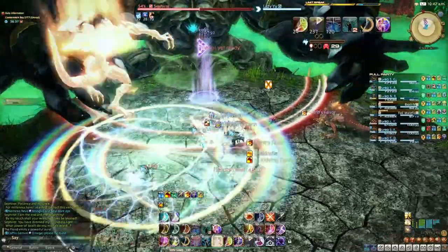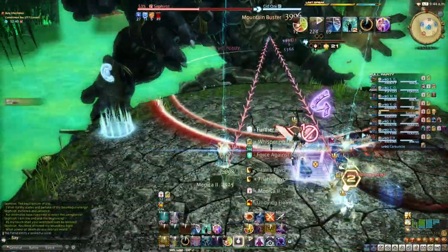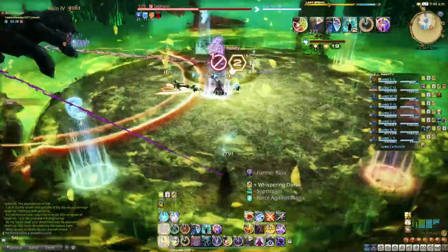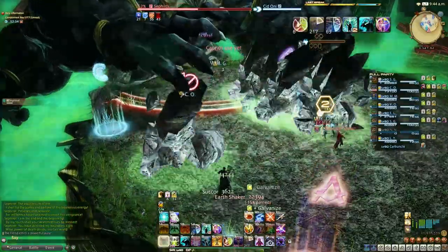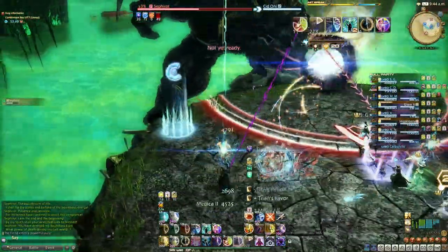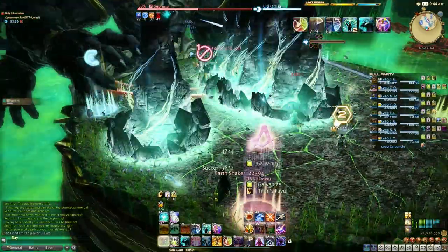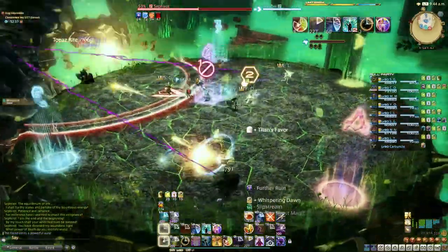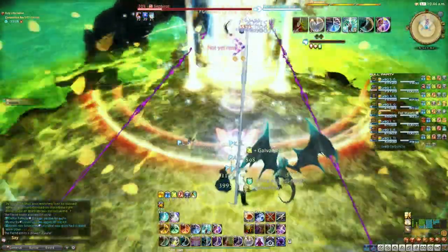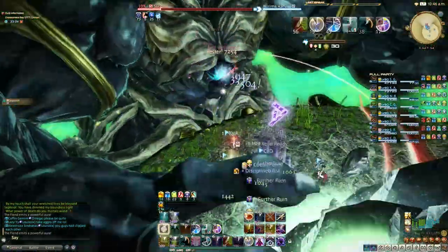Earthshakers slash twisters: one DPS and one healer will get a pink tether. One of them, often the DPS, should head to the right slash east edge and the healer west slash left. Those players also need to stretch the tethers enough to turn them purple. At the same time you'll get the yellow twister flash. Tethered players need to head to the edge and then move south a little after the flash. The rest of the party should stack in the middle close to the edge of the hitbox, then adjust south or slightly north after the flash for the baited AOEs.